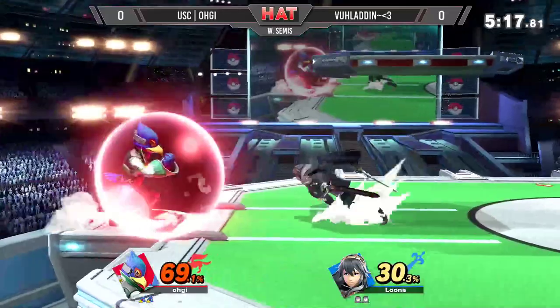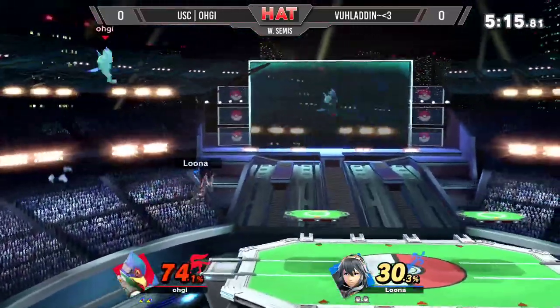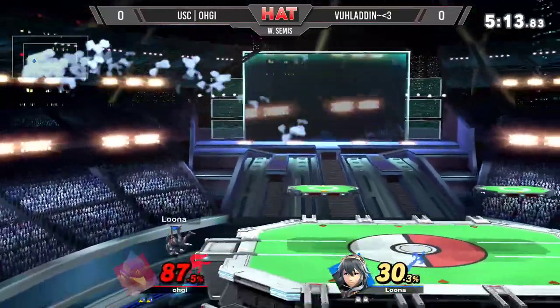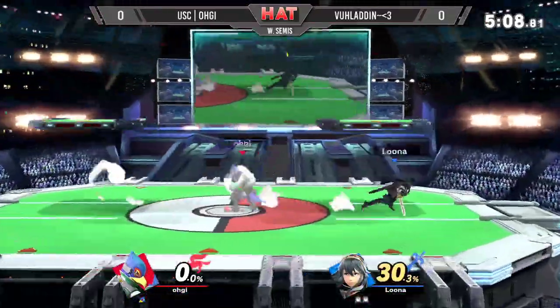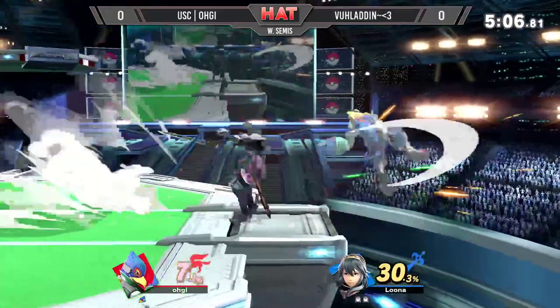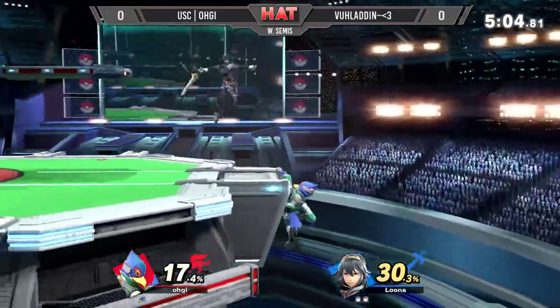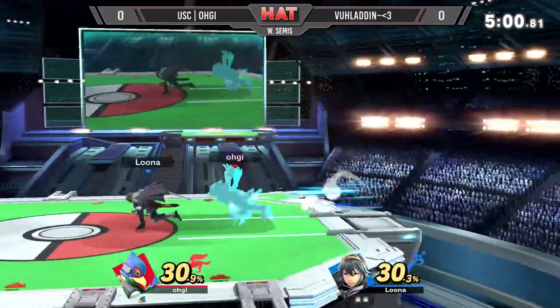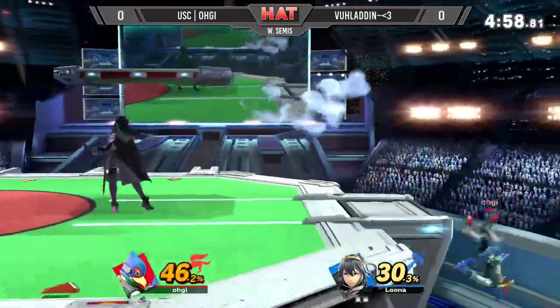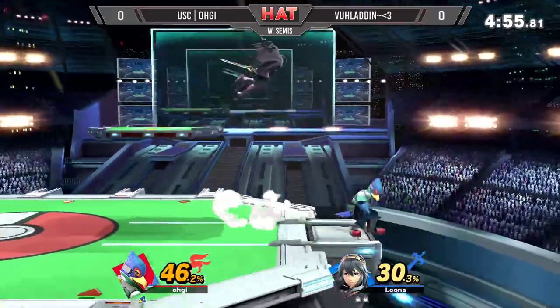Backer — great tech — straight into another side-B. Could have got the forward smash, actually. Forward smash would have worked too. Calling out the up-B there at the ledge with the forward smash of his own. Just covering all these options coming out from OG, just showing all the bad habits.